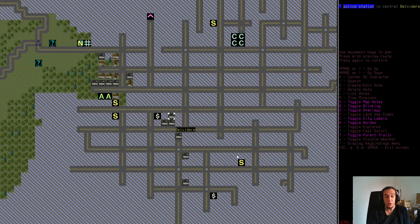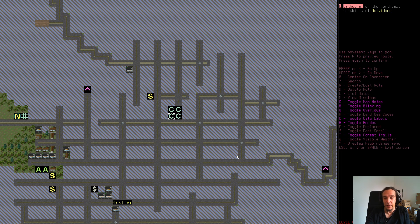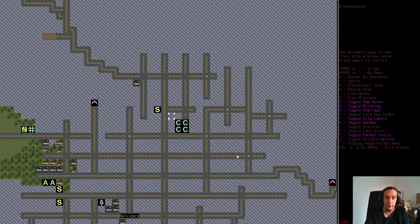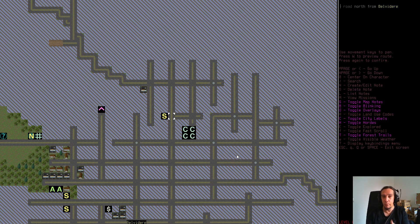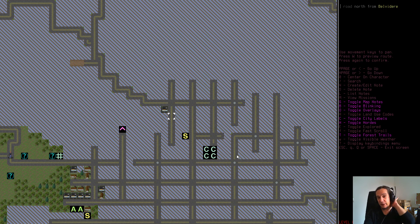All these places have certain chances of looting something. That police station should be a place where we can find access to weapons. Generally, cities feature really interesting locations. Not all of them are appealing in terms of loot — some of them are just a challenge. The most infamous might be the mall: a big complex filled with zombies.